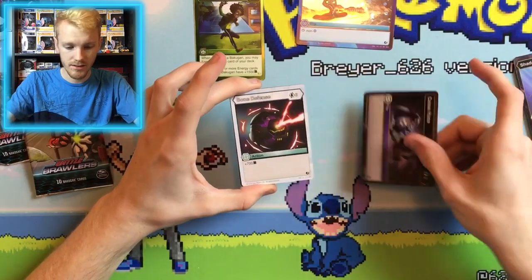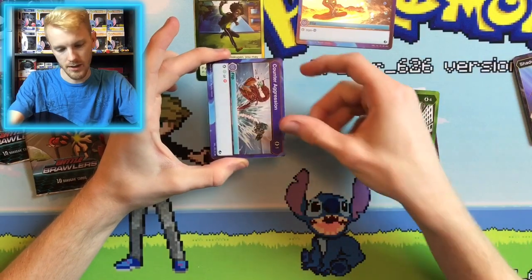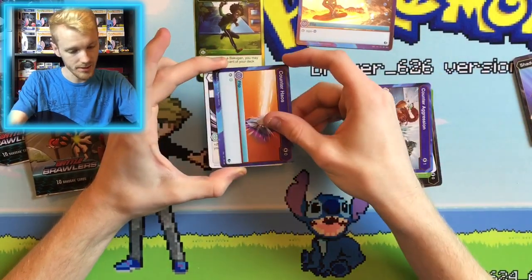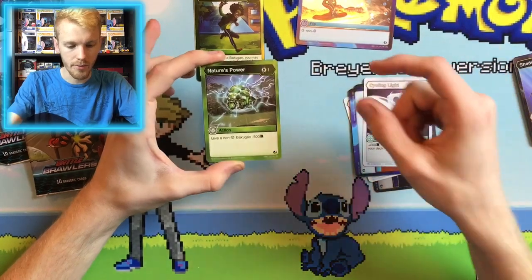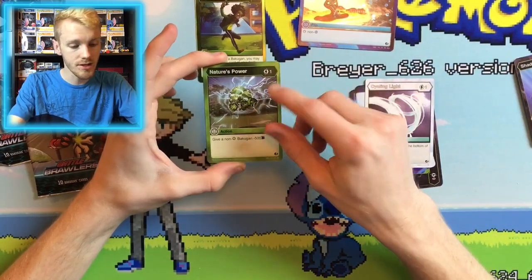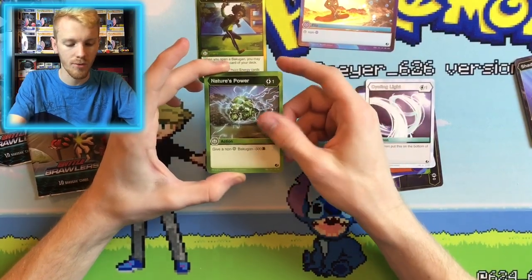Cease, Chaos, Bone Defense, Wild Strike, Counter Aggression, Counter Chaos, Cycling Light. Then for our rare, we have Nature's Power, which is good. Getting more copies of this is actually a really good card for a Ventus deck, so getting more of these I needed.